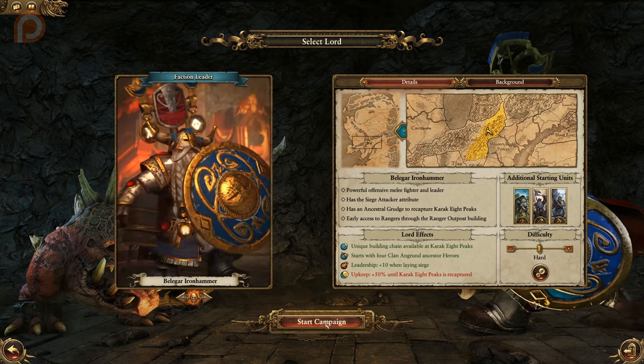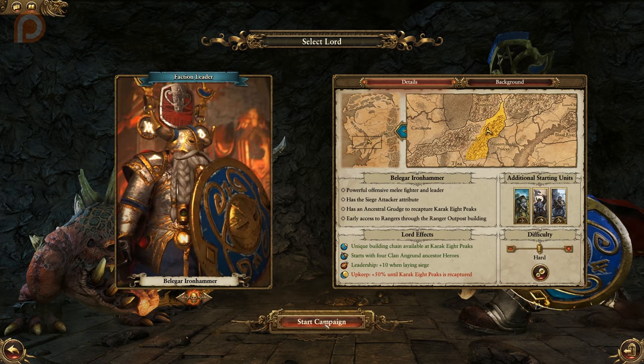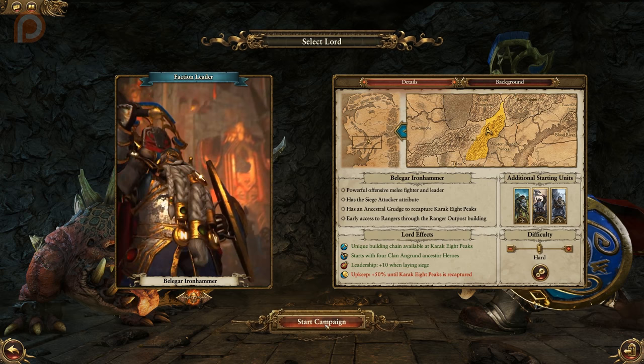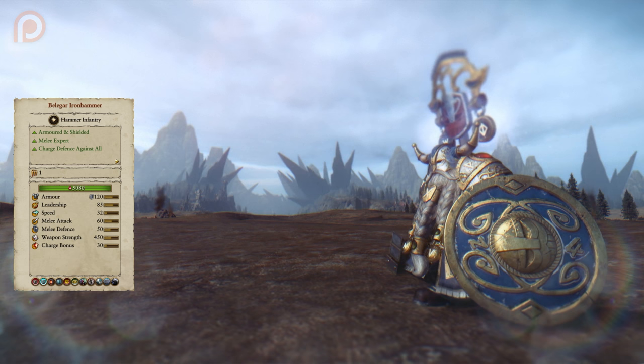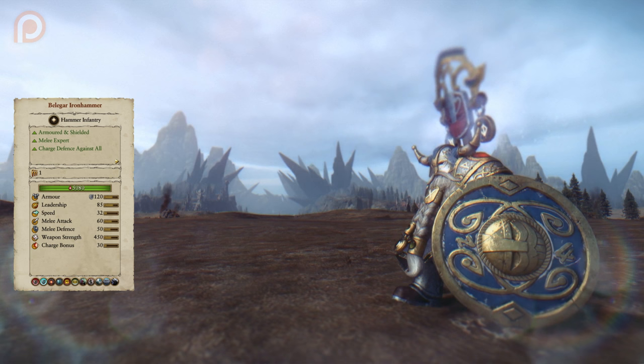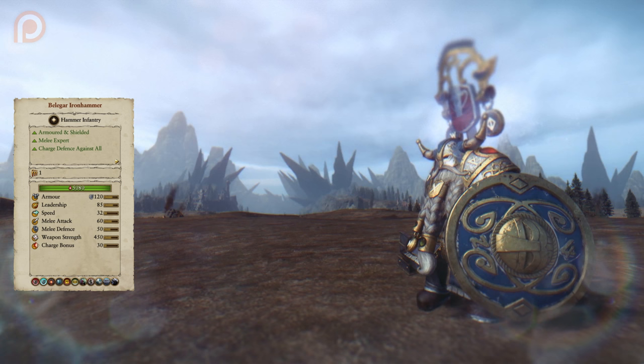Like Skarsnik, Belagar too has access to a unique building chain at Karak 8 Peaks, but suffers a plus 50% upkeep cost until he takes control of 8 Peaks. He also starts with 4 ancestor heroes and gives a plus 10 leadership in sieges. On the battlefield, Belagar is one of the most powerful dwarf lords — heavily armored and shielded with charge defense against all unit types. Use him to hold the line and thwart attackers on foot, but make sure he has some form of anti-large support. If a cavalry unit knocks him away, it will take him a long time to get back to the fighting where he's best.